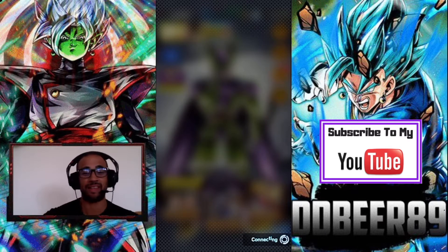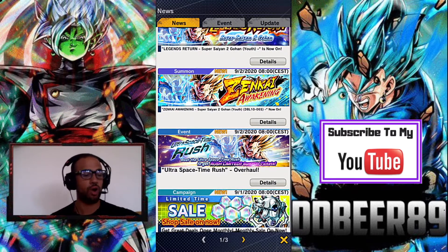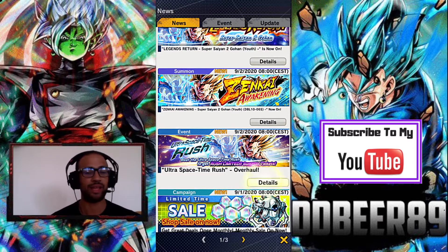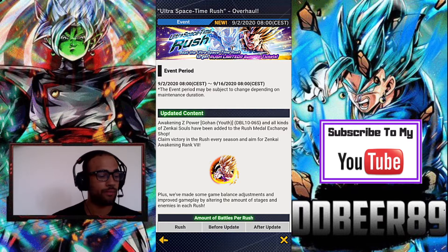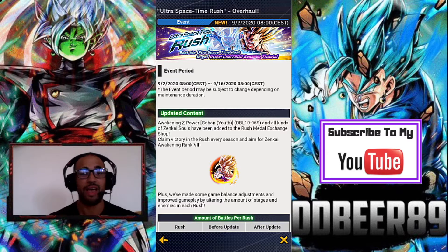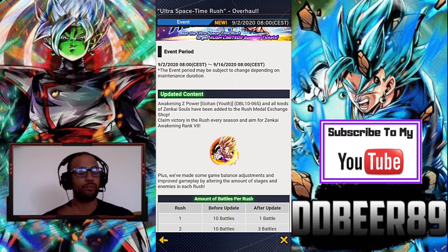I have actually played the Ultra Space Time Rush — just the first part — so I thought I'd make a video on this overhaul. It's mainly focusing on the Legends Limited Super Saiyan 2 Gohan, and there's a big theme around Cell and Gohan. The event period is from the 2nd of September to the 16th of September. Updated content — Z-awakened Z-powered Gohan and all kinds of Zenkai souls have been added to the Ultra Space Time Rush exchange shop. They've also made game balance adjustments and altered the number of stages.